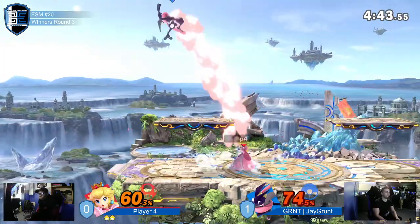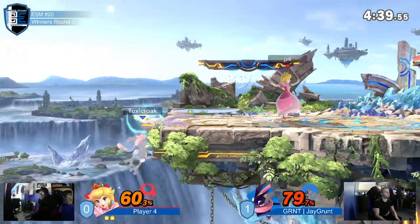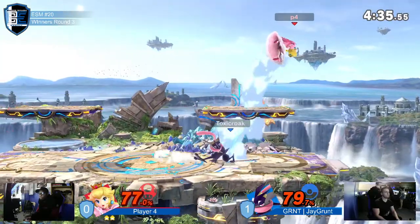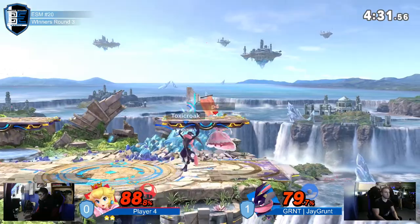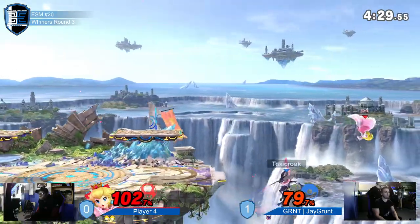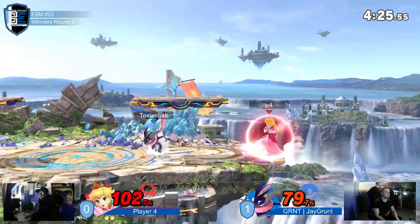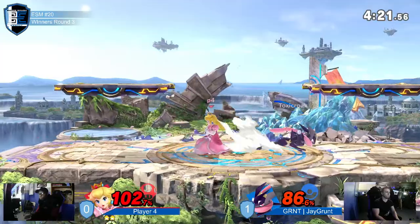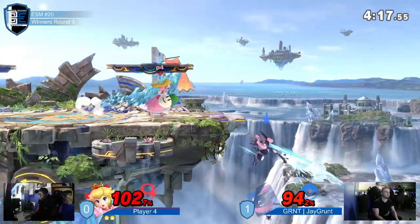We're kind of seeing a bit of a reverse situation from Game 1, where Player Four now has this massive lead and Jgrunt is struggling to stay in it. Player Four has already secured the lead, and he no longer has a float available. Even if he gets put offstage, it's going to be pretty tricky for Jgrunt to find a way to end this stock.